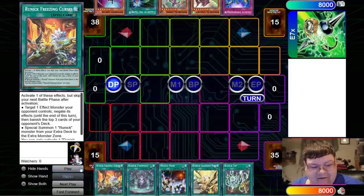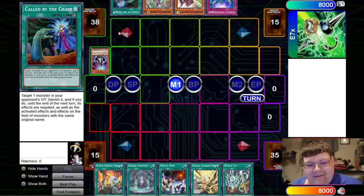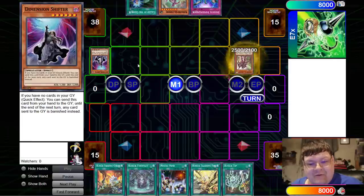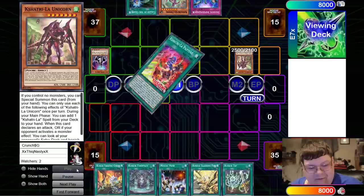So they opened up D-Shifter. I love having to play around this card — now I understand why everybody wants this card gone. So I'm going to get D-Shifted. We're going to go ahead and special summon La Unicorn here. This stupid thing lets him search for any basic piece — just add a Kashitari spell card from your deck to your hand.